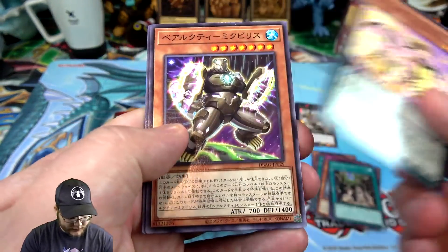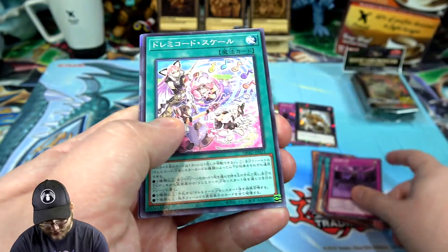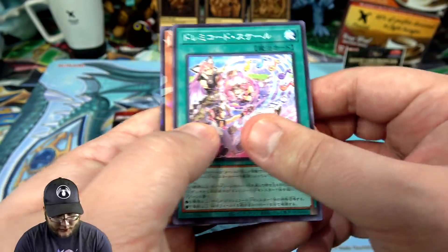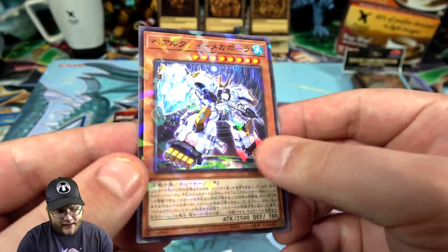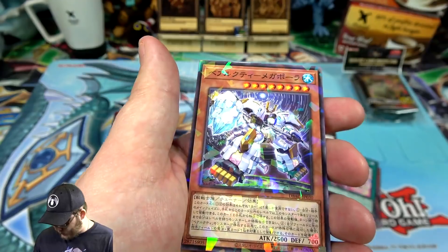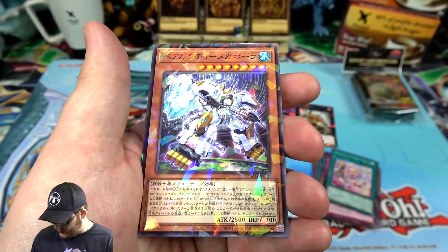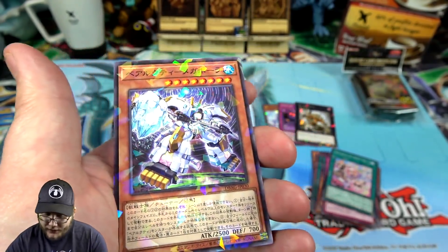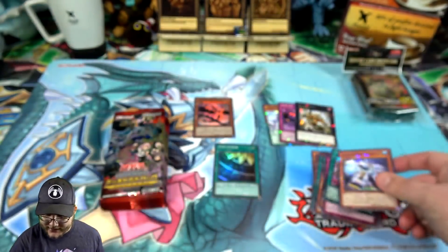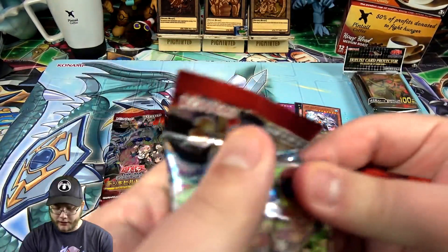Let's see what else — another one of the girls, and a bear. I do like their artworks, they are colorful. And we got the same card again but this time it's like the shatterfoil. What is the name of this dude? Ursatix Megapola, I believe. They look interesting. They're all about synchro summoning too, which might be fun. I always like synchro archetypes.